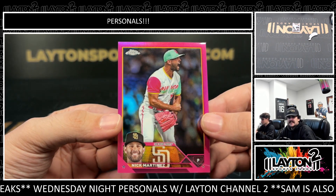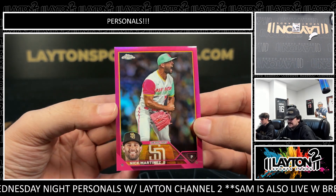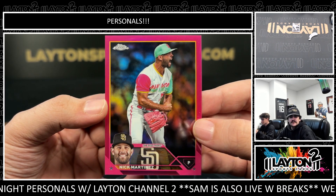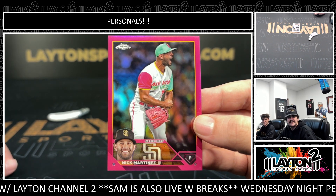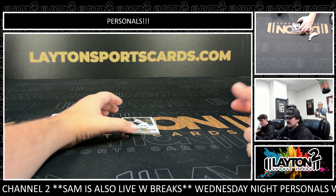First up we have a Nick Martinez — that's going to be Fuchsia to $399. Kind of a color match with those Padres jerseys. Kind of weird... I don't really love those Padres jerseys to be honest. They're a little cotton candy, a little Miami Vice-y too, I feel like. Not really the San Diego vibe. Not a bad one there.